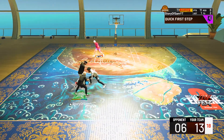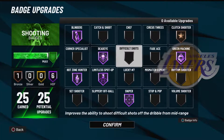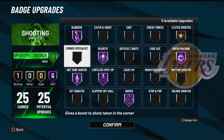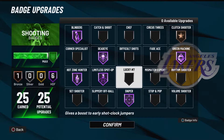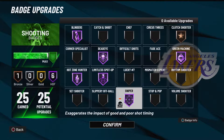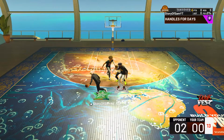Meter off is way better than having a meter on. I'm not going to go in depth on all the shooting badges, but definitely put on Sniper. Sniper is the best shooting badge in the entire game. If you are seeing a lot of people shoot whites in 2K22 current gen, that is because of the Sniper badge. If you get Hall of Fame shooting badges, put Sniper on Hall of Fame — it helps your whites go in so much more.